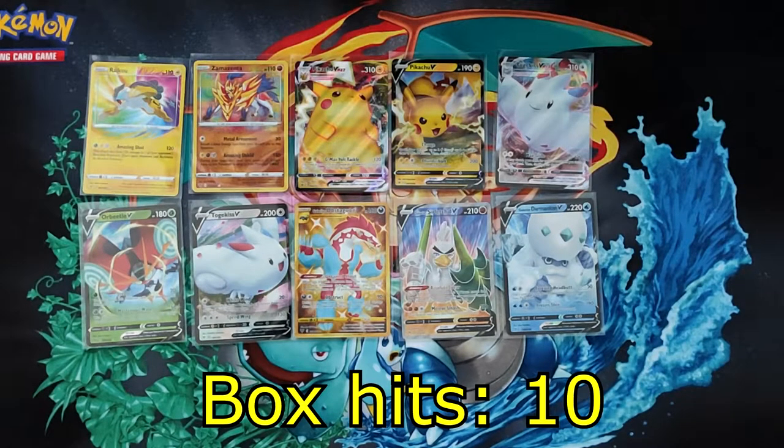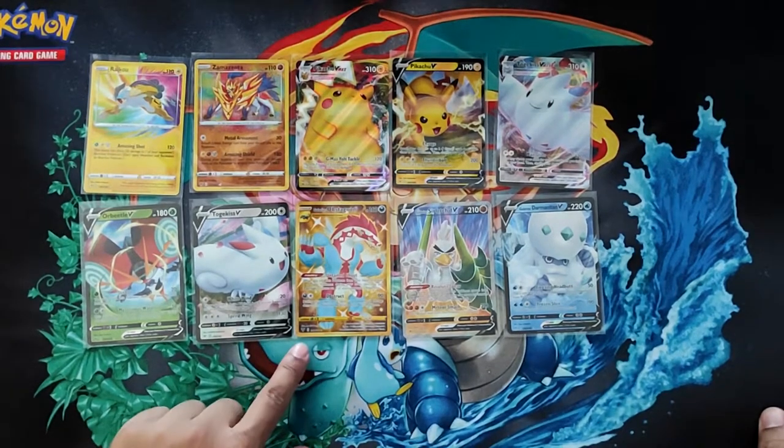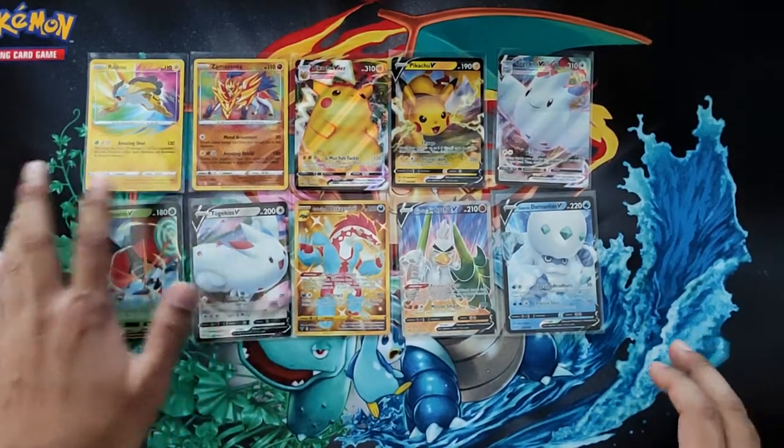Box number six had an even 10 hits. It was nice to get the Pikachu V-Max and a gold Galarian Obstagoon. So far every box has been pretty good out of this case, and the centering on these two amazing rares is still pretty good.